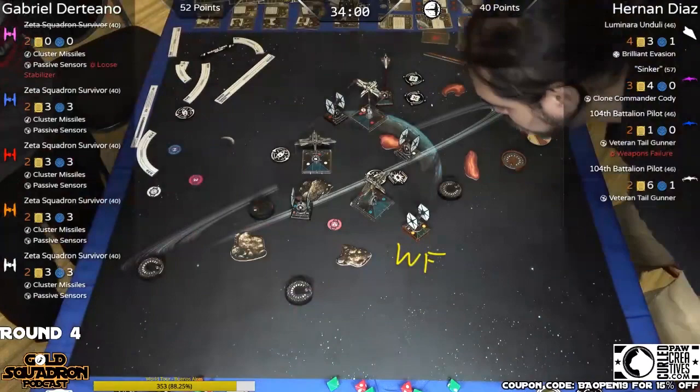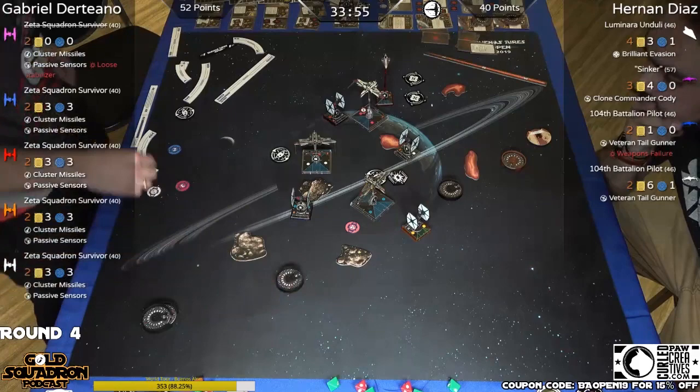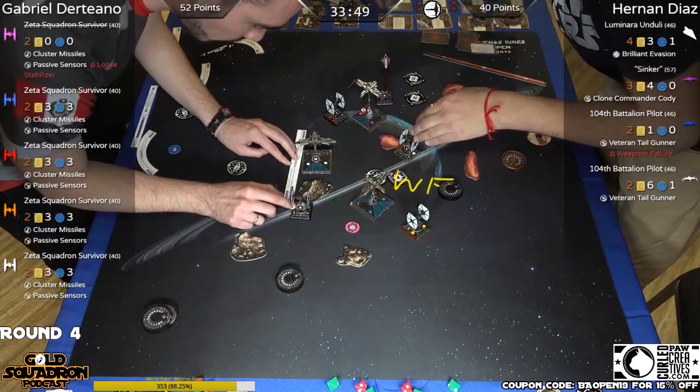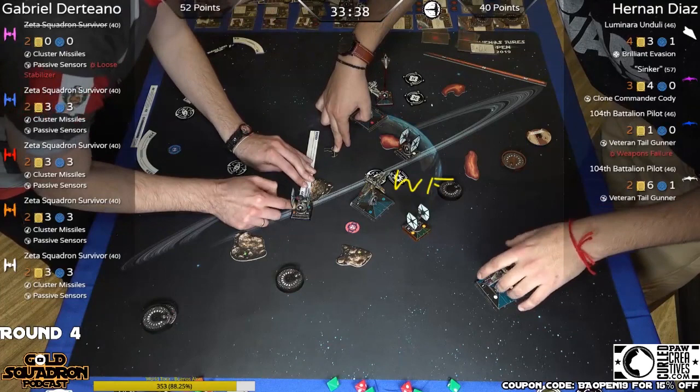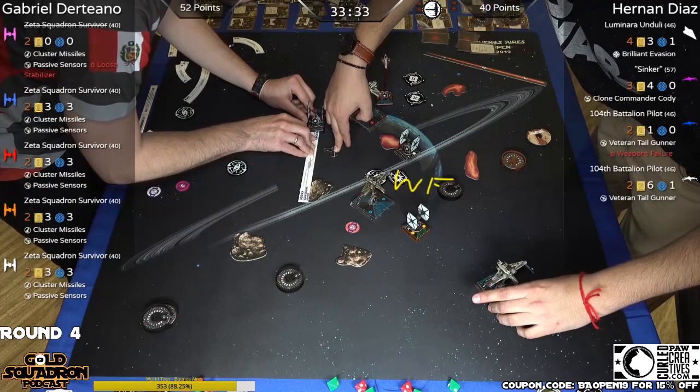They do a system open, so why shouldn't we do it at home? That WF is weapons failure, guys. Weapons failure. He will pass. He gets the bump — no action, and no rotate. He's pointed the wrong way. That's where you'd want the Fanatical and Optics build — I wouldn't care about that. But the cluster missiles last round really worked for Gabriel because that's a lot of damage.